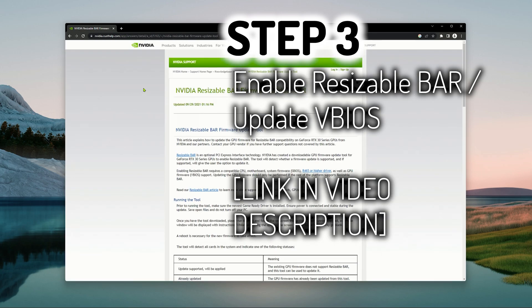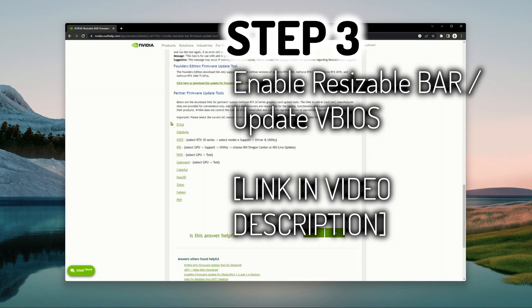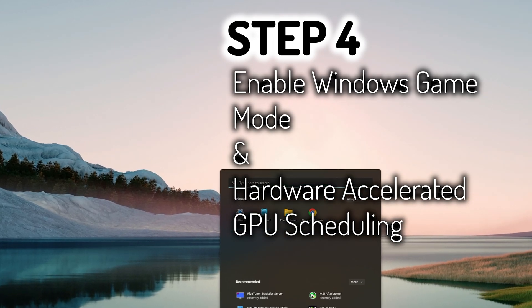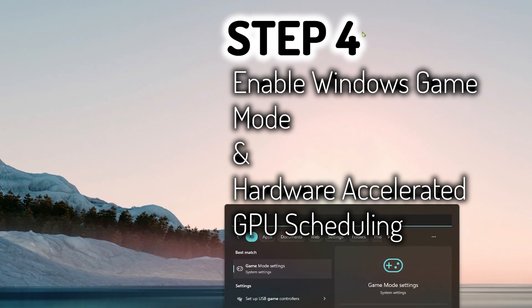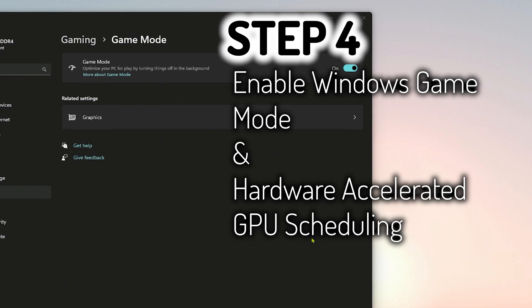NVIDIA has a handy website containing the links to update the FE and AIB versions of NVIDIA GPUs. Step four is to enable game mode and hardware accelerated GPU scheduling. The easiest way to get there is to open up the start menu and start typing game mode, and then it pops up.